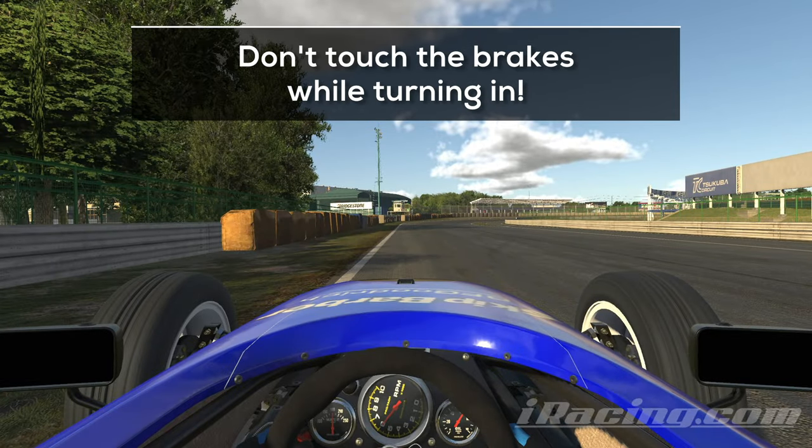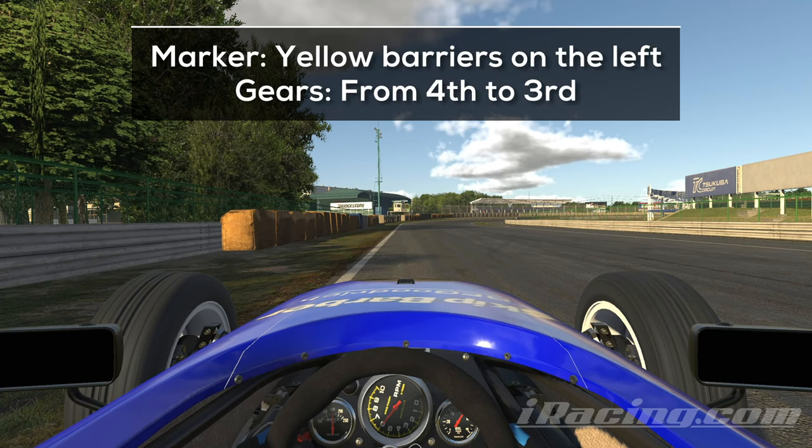At first it will feel like it's easy to lose the rear in the last turn, but in reality it's impossible if you mind one thing: never turn in while you are still engaging the brakes. The setup is optimized for the hard braking zones and tight turns. Trail braking in a high-speed turn is the worst thing you could do — the car will immediately spin and there is no chance to recover.